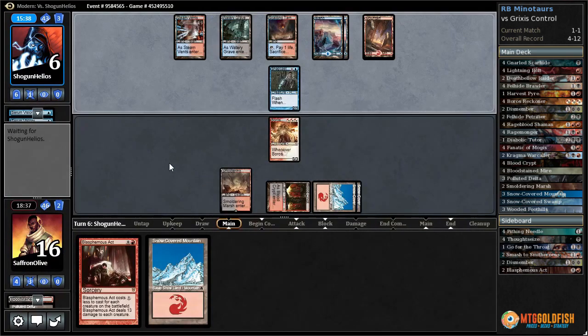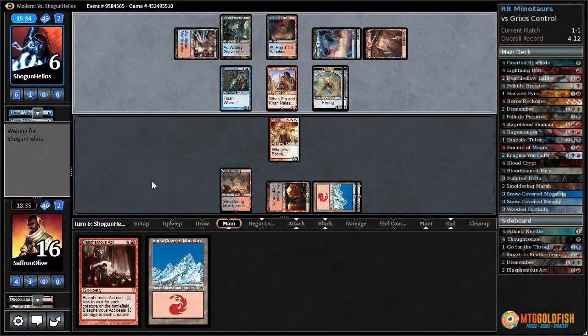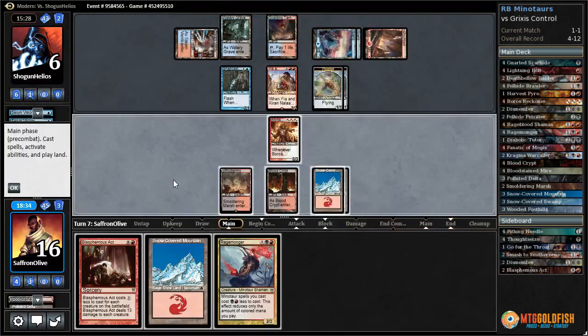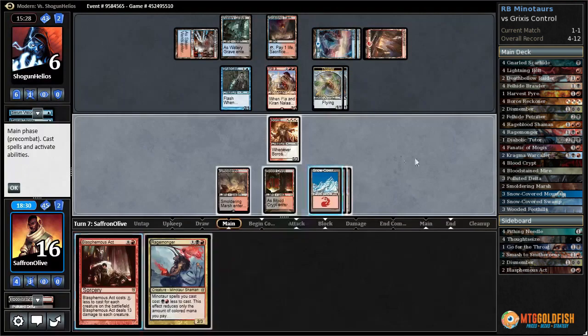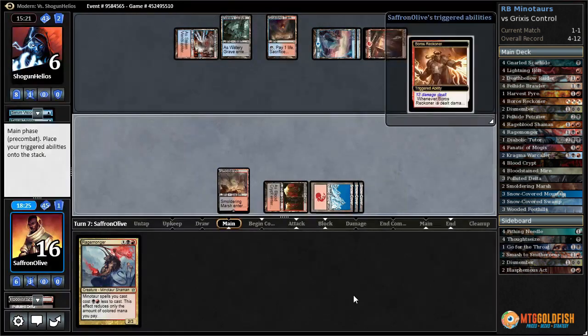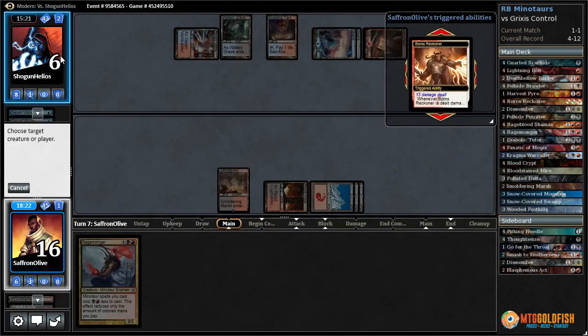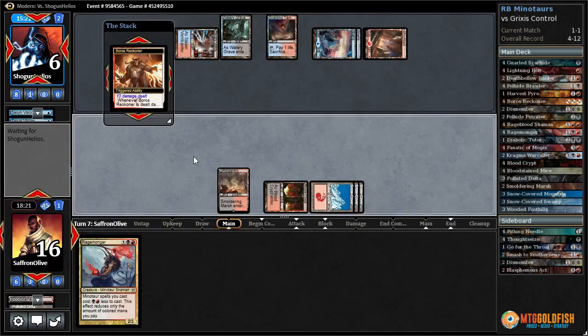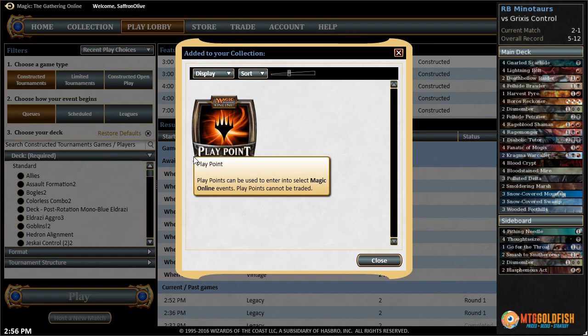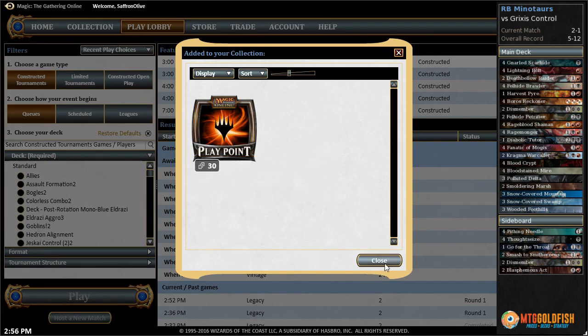Boros Reckoner — so close! Another land for opponent — Pia and Kiran. It's going to turn out Blasphemous Act — come on, don't have a counter one time. Snow-covered Mountain — also don't have a way to kill our Boros Reckoner. Blasphemous Act — yes! I got the combo! Red-Black Minotaurs — it's possible! We found the secret sauce for beating the Modern format — it's Red-Black Minotaurs with Diabolic Tutor and Blasphemous Act. Good game, well played, opponent.